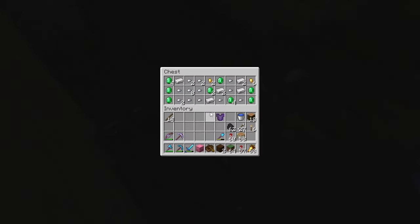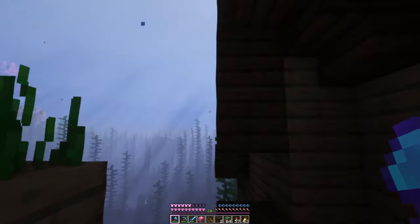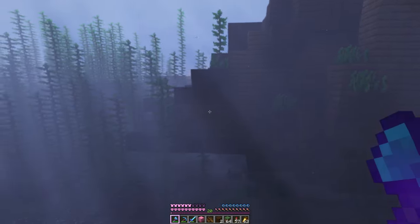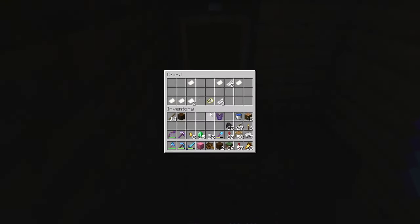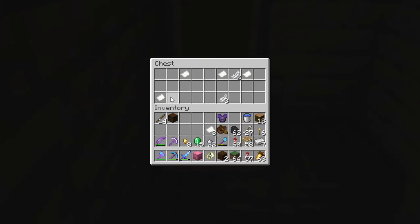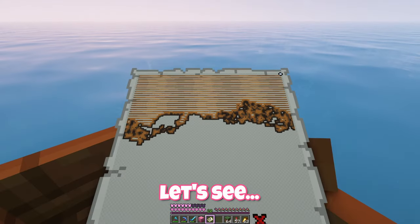Oh here's a chest — no treasure map though, but there is a lot of goodies. Can the map be somewhere else? Wait, is this whole thing on its side? Oh there's another chest. What's in here? Oh — buried treasure map, that's what we want. And we'll take paper as well, that's good for rockets. Well that was easy.